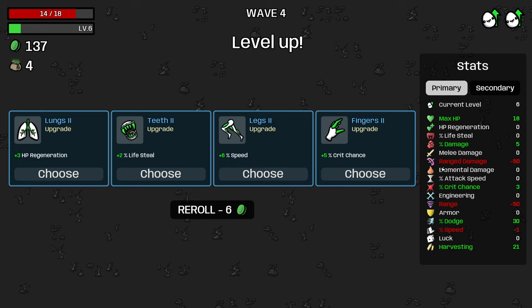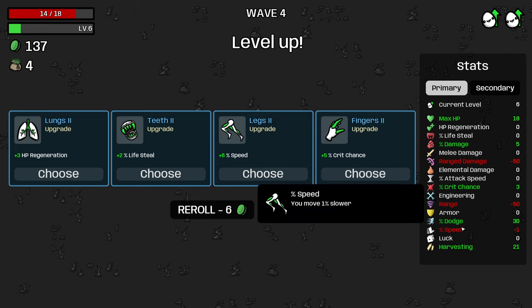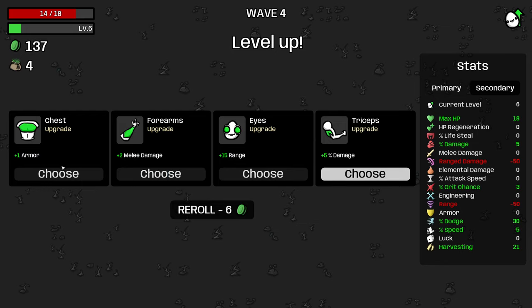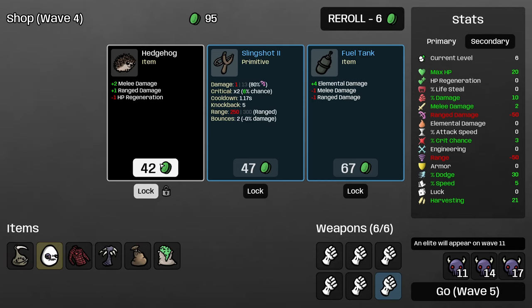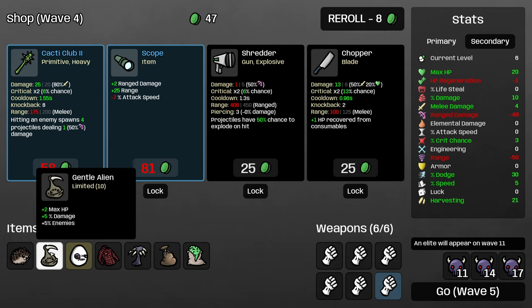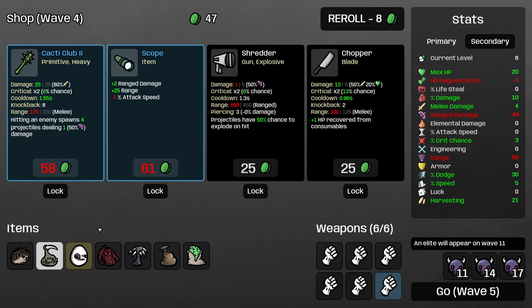I'm going to grab some speed because I've reduced my speed and want to mitigate that. I'll take flat damage here because I've been reducing that as well. I'll take these two items and roll again. We don't really care about the Gentle Alien increasing enemies — this character only fights enemies really close to it anyway, so it's particularly not a problem.